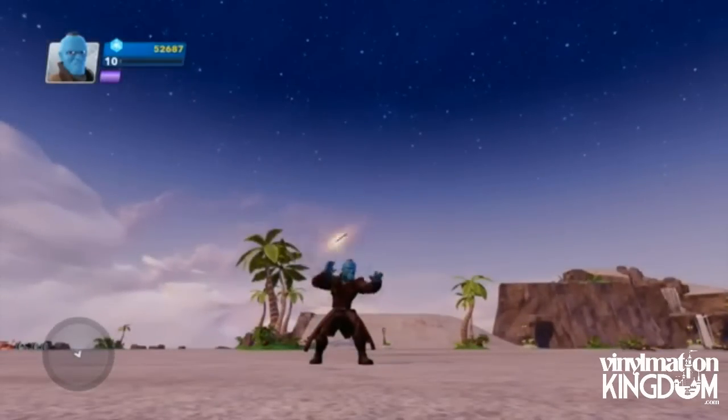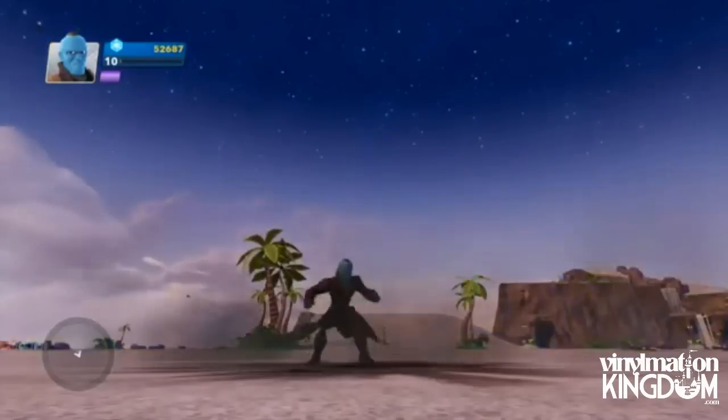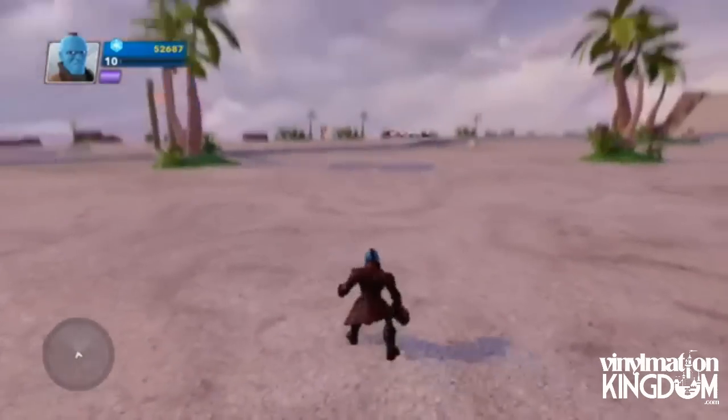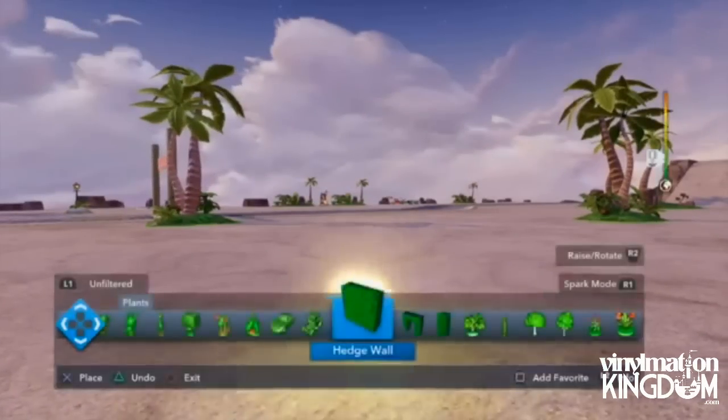Let's show you his pounce attack. That's pretty epic — he just jumps up, throws arrows down, and then lands. But anyways, let's go ahead and get you some enemies here.